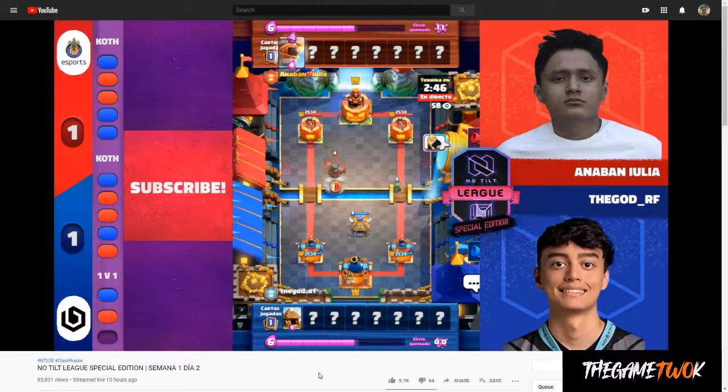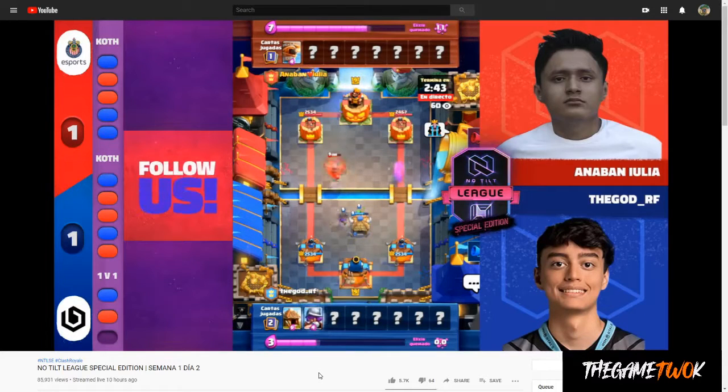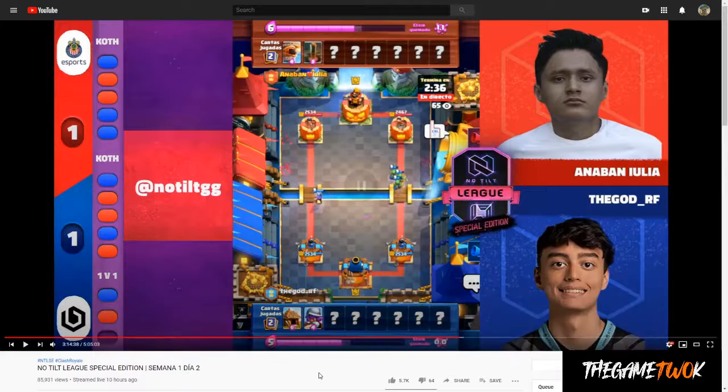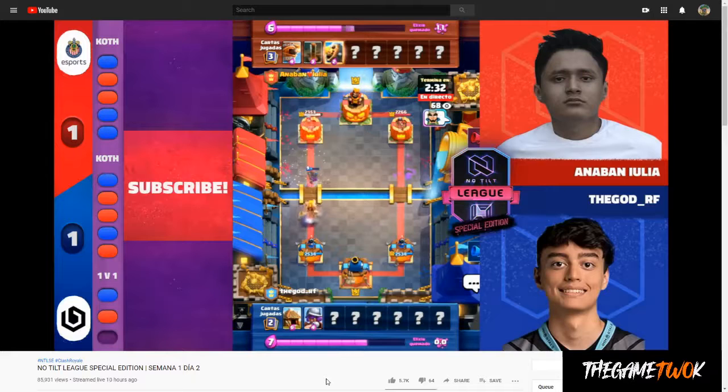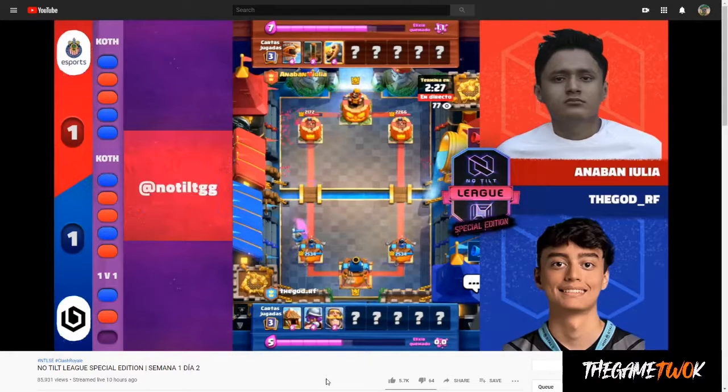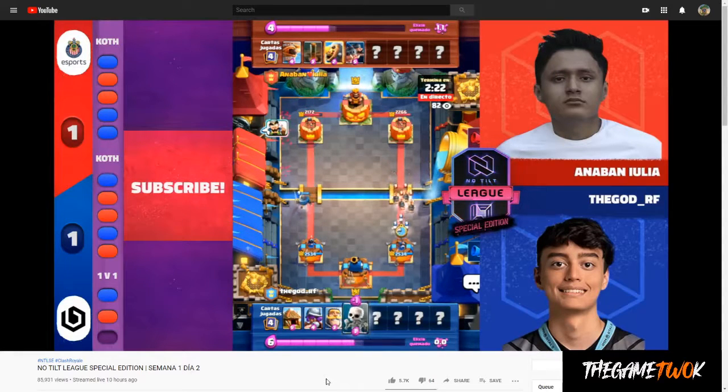The God RF starts off with Hut. Anuban brings out Flying Machine, and the God RF brings in Musketeer to stop Flying Machine. So already we have the God RF with a really good noticeable push on both sides here. I thought, okay, this is going to be — he's establishing tempo right here. And they got two shots in, so that's a big plus, especially given the stakes. I imagine both guys were nervous in this situation to get the win.